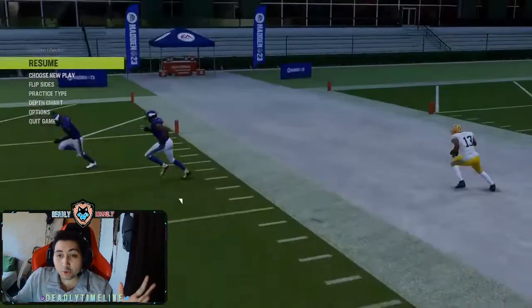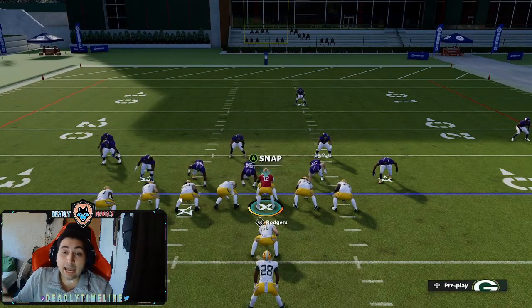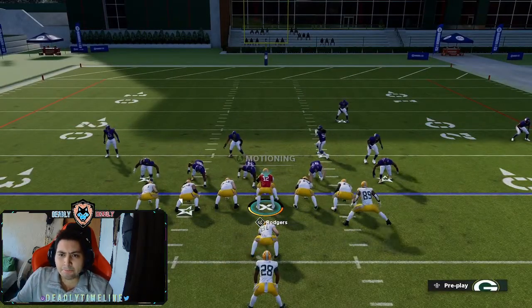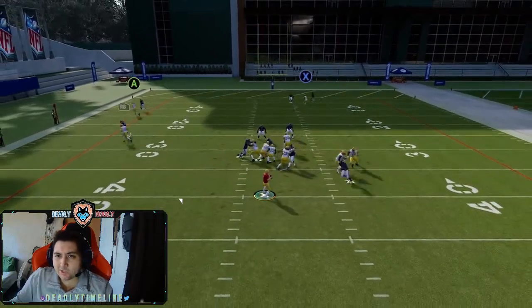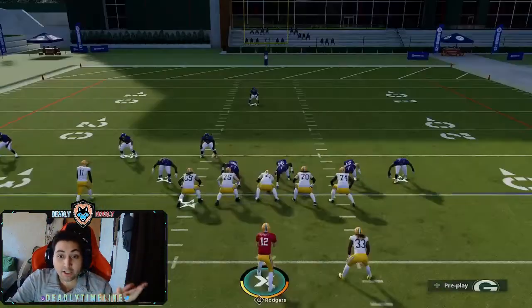Now the question is, those two stats are confirmed to matter. In the next video, I'm going to do the same thing but test the strength stat — I'll put pass block and run block at 99, set strength to zero, then test it at 99 and compare. Hope you guys enjoyed — make sure to hit the like button and subscribe. We'll see you in the next video.